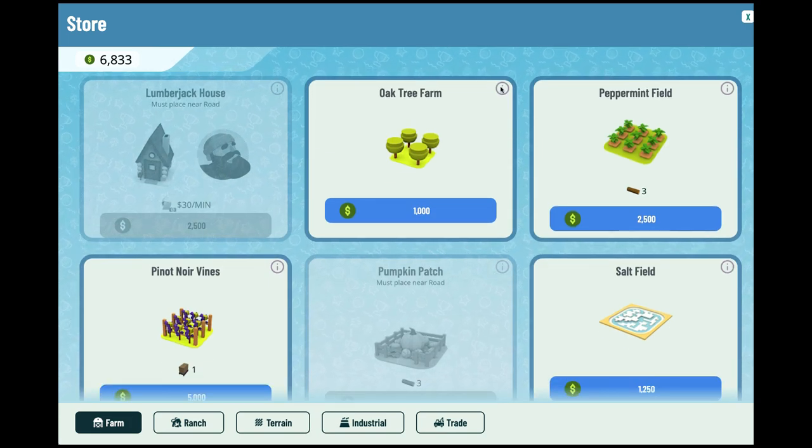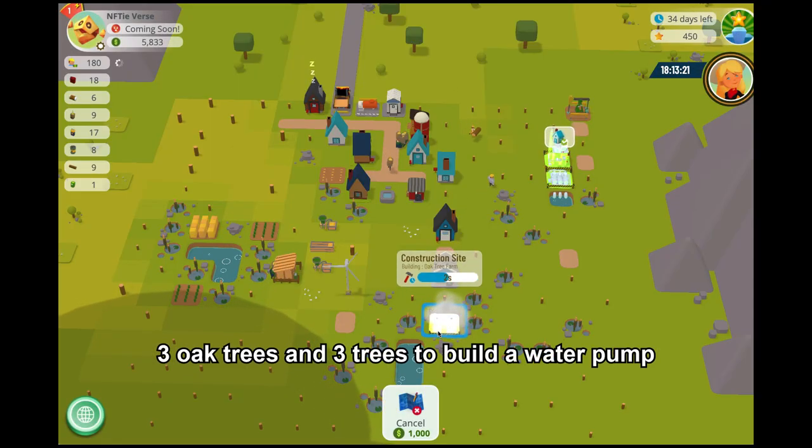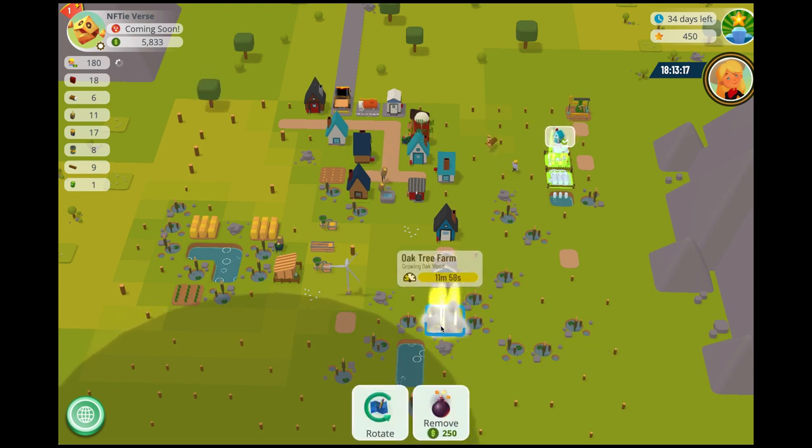Notice how the refinery is ready but we are not activating it yet. This is to save our permit worker wage because he costs $200 per minute. Then we build the water pumps to provide water to our refinery. Another change in the recent update: you now need three oak trees to build a water pump, so we planted some oak trees.